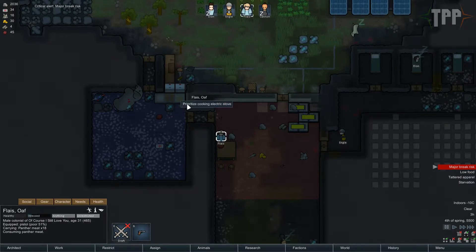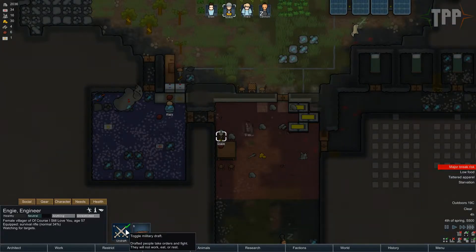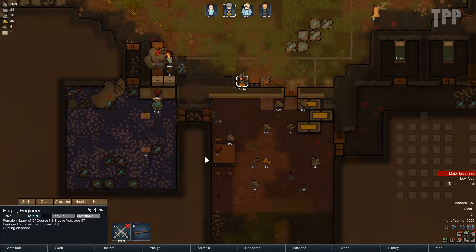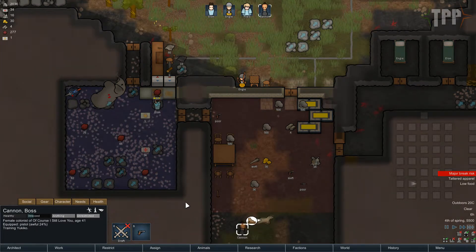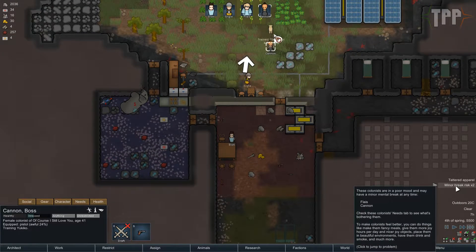Cook on the electric stove first — that'd be great. I eat meaties instead — idiots. Miner risk, low food. Yeah, tattered apparel — it's probably something we should consider doing now.